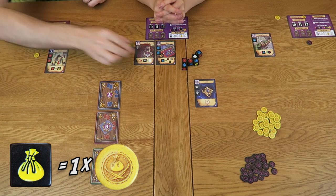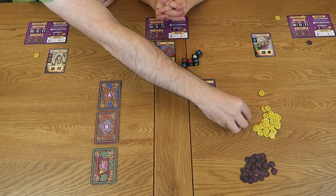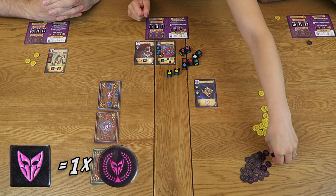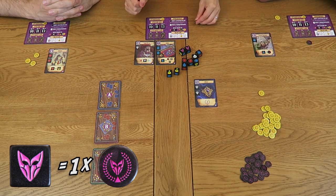At the end of the round, all yellow bag dice are turned in for one gold coin each, meaning I get two. Similarly, all purple mask dice are turned in for one infamy token each. Then any unspent dice are returned to the centre. We must now replenish the market — since four cards were bought from deck A this turn, we turn over four new cards.